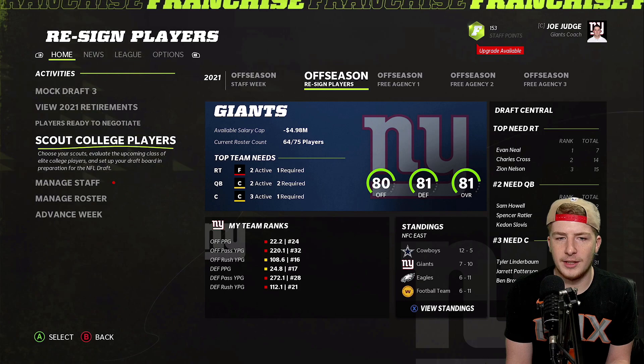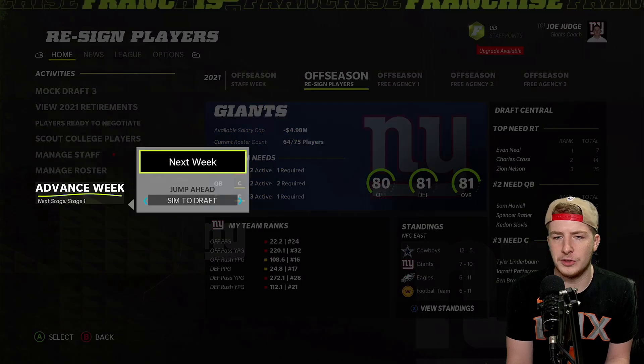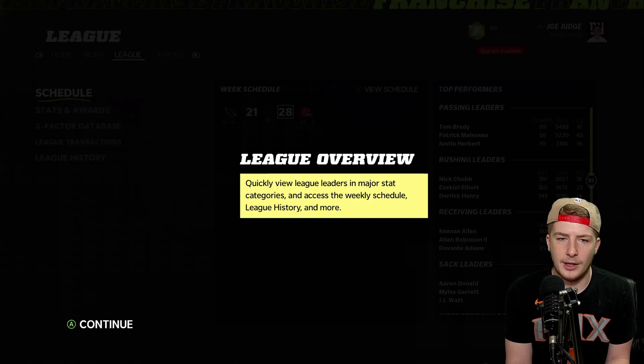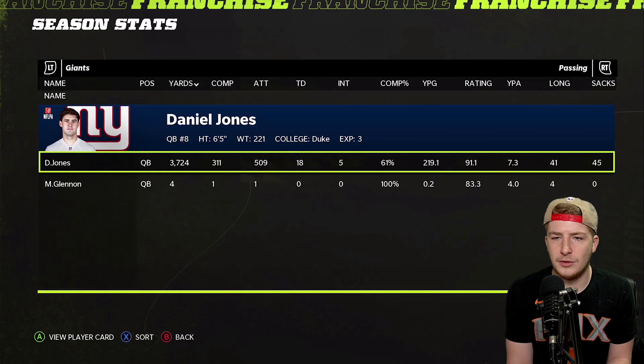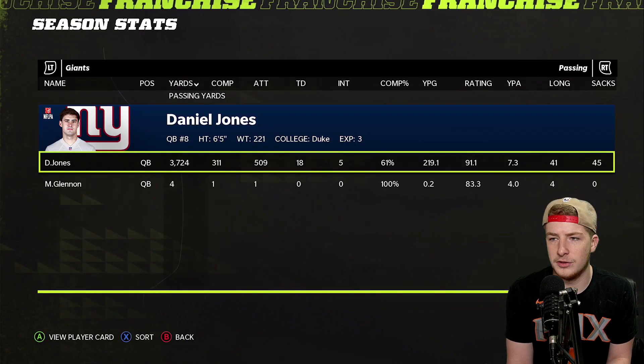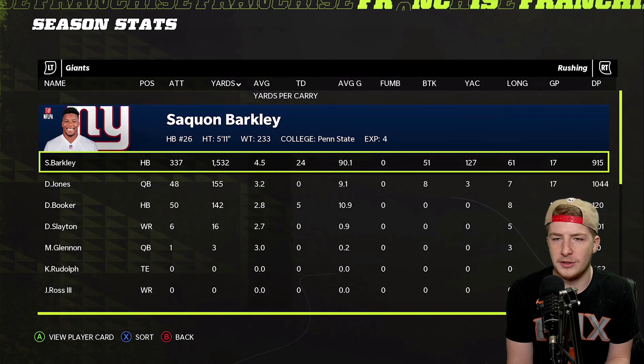We head to free agency. I want to check Daniel Jones's stats — 18 touchdowns, 5 interceptions, only 3,700 yards. Not the worst but not the best either. Saquon Barkley had 24 touchdowns and 1,500 yards. In real life he's dealt with injuries, but in Madden the man went off.